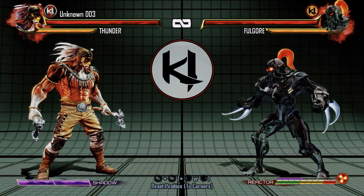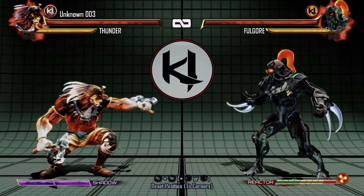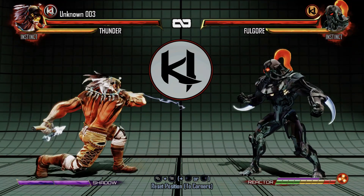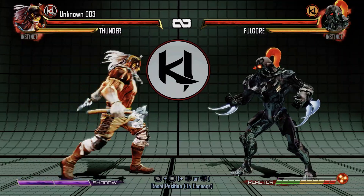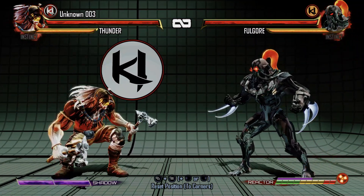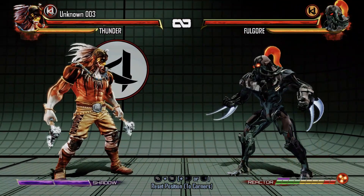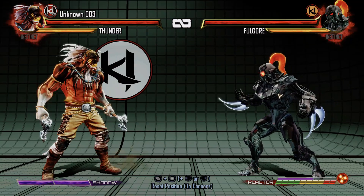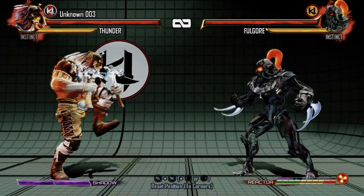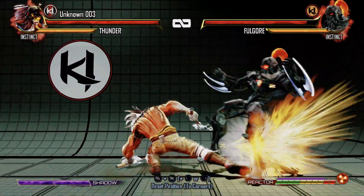First things first, let's start with the normals. You've got the quick jabs — quick crouching light punch, standing light punch. That's medium punch, crouching medium punch, heavy punch which slightly lunges forward and has pretty decent range. Then crouching heavy, which is also one of his anti-air options when they jump. We've got light kick, crouching light, medium, crouching medium, heavy which lunges forward a bit, and of course the sweep — crouching heavy kick.